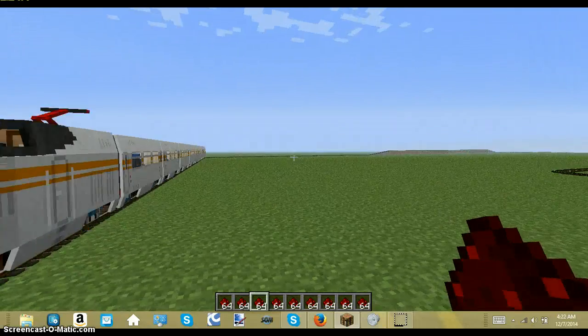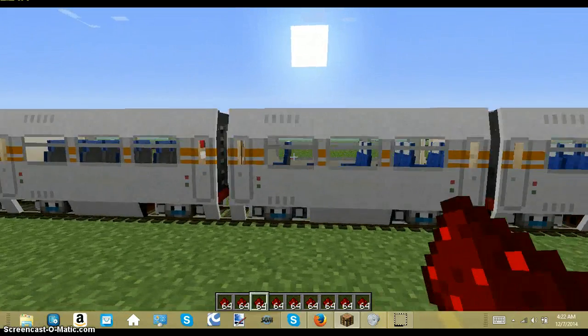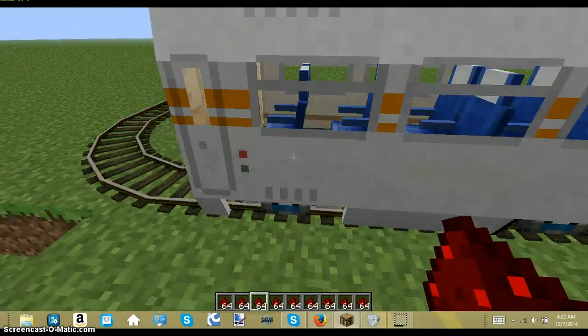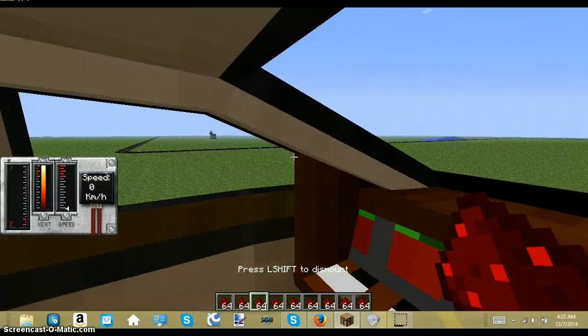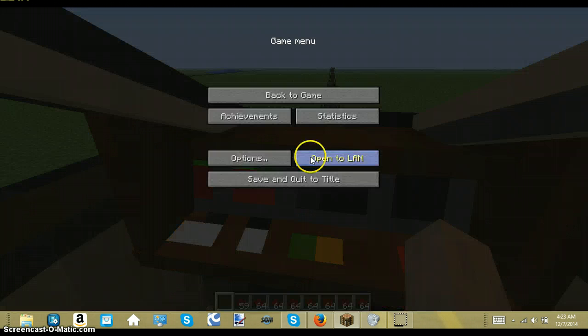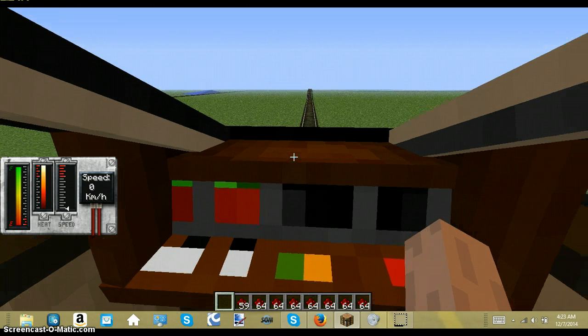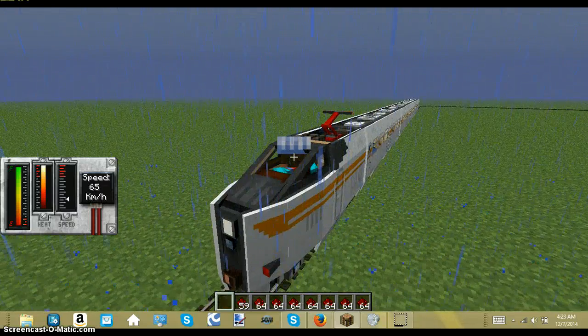Okay, so I am back right now. As you can see, I have the high speed locomotive and the high speed train cars right here. What's cool about them is when you go in them, you're in them — simple as that. To start, all you need to do is press R, like always. Press R, like always. You may see these kinds of trains in real life.